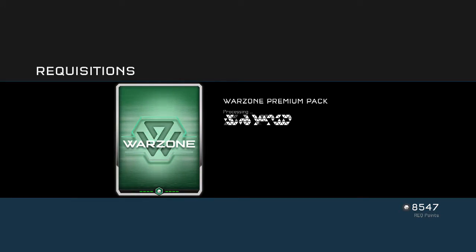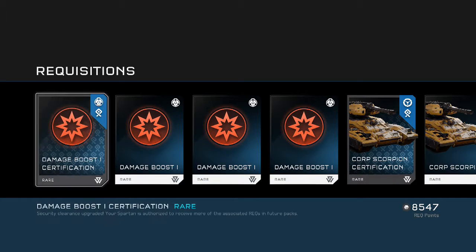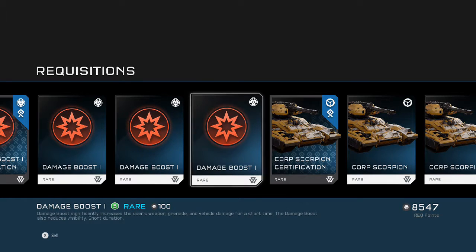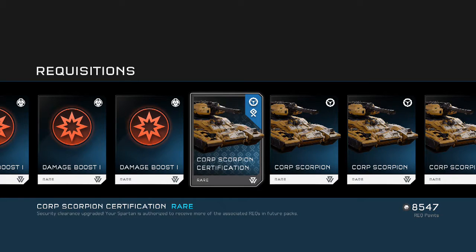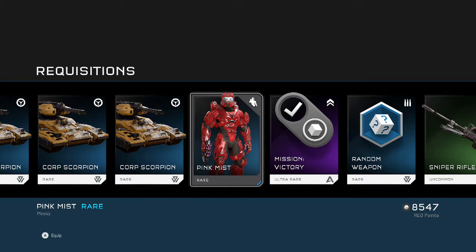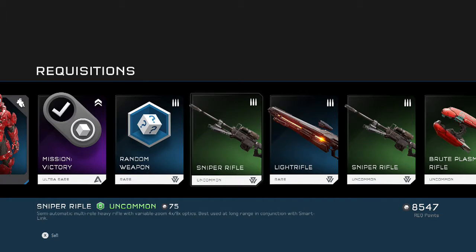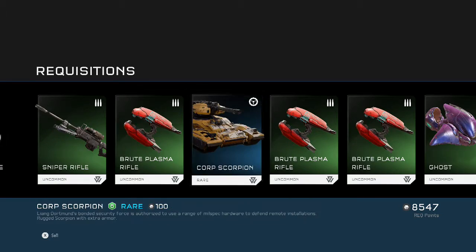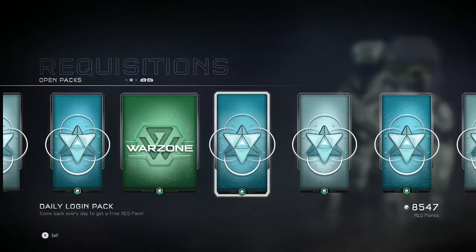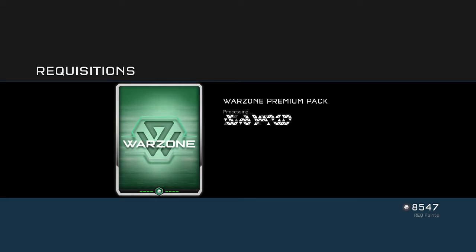Going to the next warzone premium pack. Damage boost cert. Corpse Scorpion certification, a rare pink mist — what is that, a stance? And then just a bunch of random stuff, another Corpse Scorpion — that's dope. Next warzone premium pack: sword ghost certification, avatar, defender.